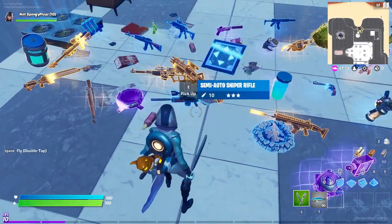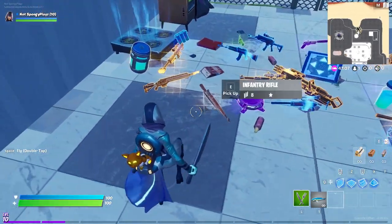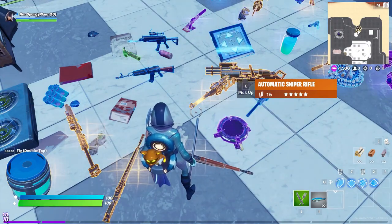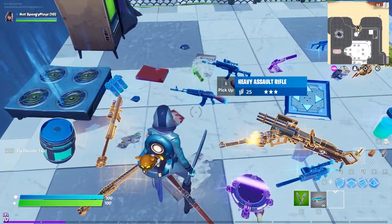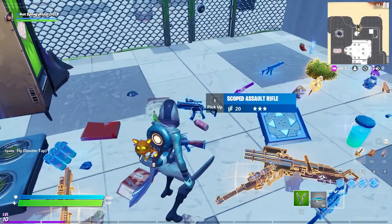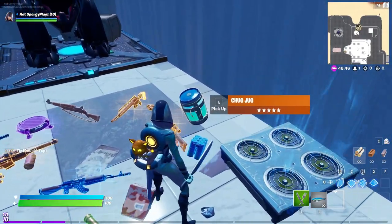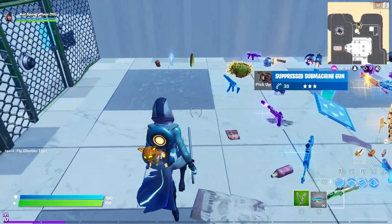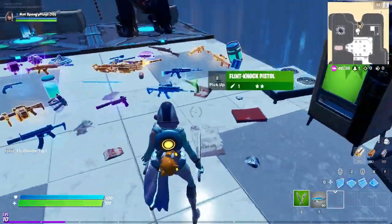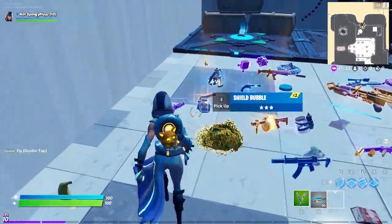The cozy campfires — the ones you can find on the ground you can still light up, but the ones you can place down from your inventory are gone, unfortunately. The Minigun is gone, Bouncers are gone. The Semi-Auto Sniper is gone for sure. Launch Pads are gone. The Infantry Rifle, both Legendary and grey, are all gone. The Auto Sniper is gone. The Heavy AR is gone — that's really unfortunate, I really loved that gun. The Flint-Knock Pistol is gone, the Scoped AR is gone, the Chug Splash is gone, the Heavy Sniper is gone, and the Chug Jug is gone. A lot of stuff got vaulted — there's so much here.